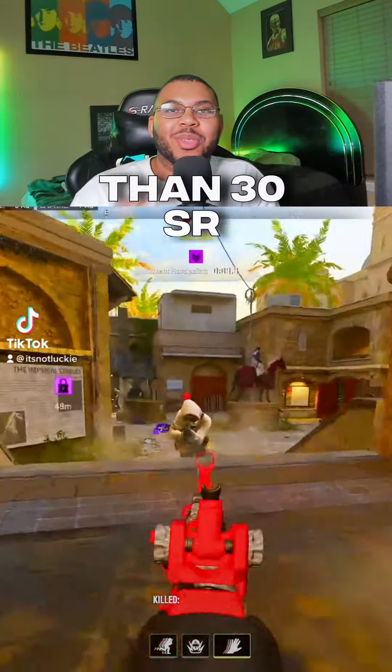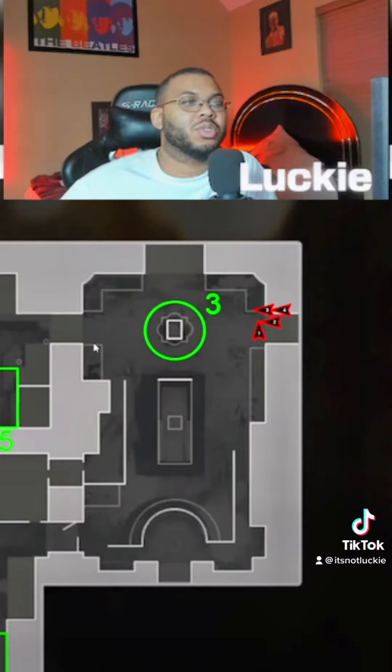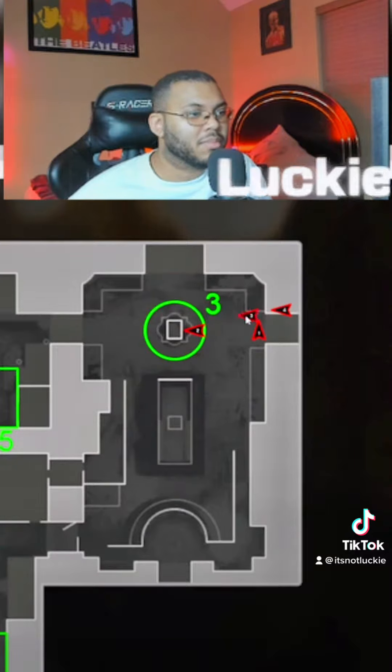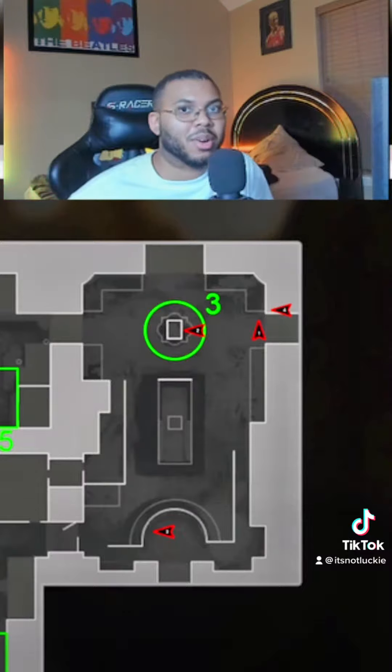These are ranked play tips that are worth more than 30 SR. Let's use P3 on Fortress, for example. This is mainly a money hill because your team really only has to cover three entry points. The two biggest positions are obviously having somebody on point and then probably somebody top circle or even these back steps right here, just making sure that they're blocking these gate spawns so they can force them near open or bottom arc.